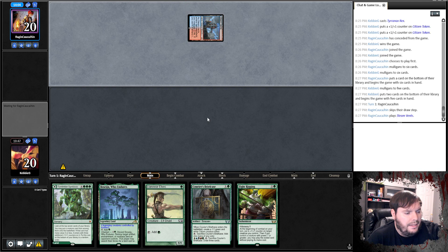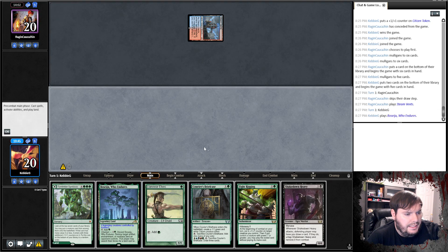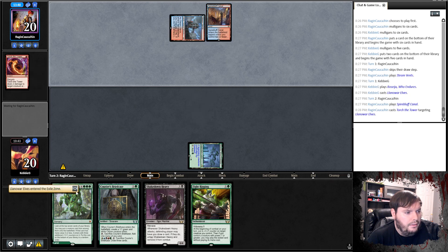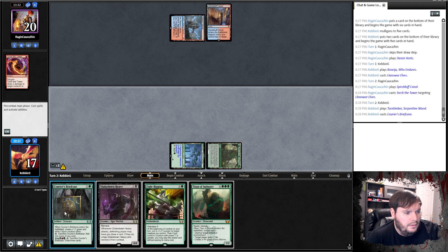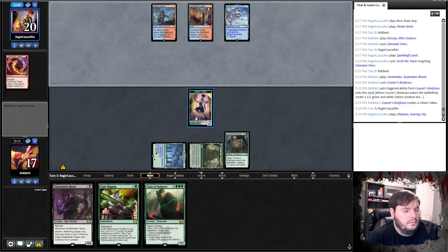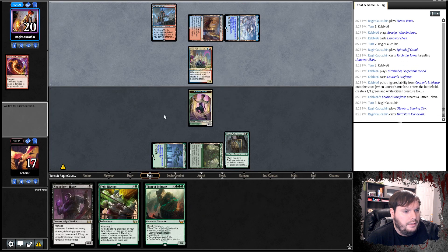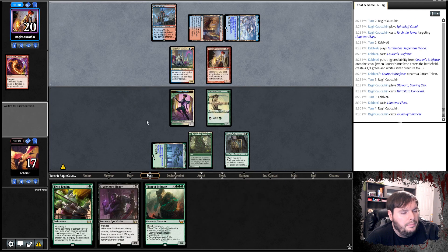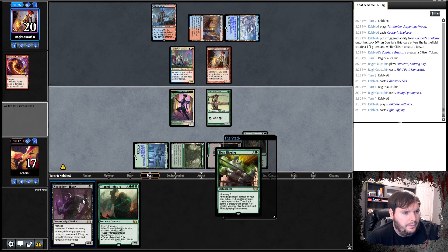Steam Vents, gets zapped, and passes. Opponent plays Beseju. Llanowar Elf, go. Opponent plays Canal and kills my Elf — that's rude. Plays Turntember, Briefcase, go. Opponent plays Ottawara, Iconoclast, and passes. Llanowar Elf, go. Opponent plays Pyromancer and passes. Pass my own Black. Fight Rigging — go digging.